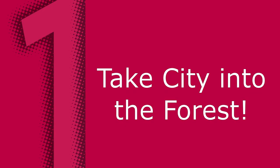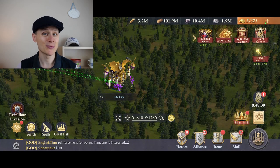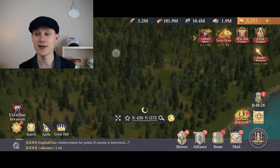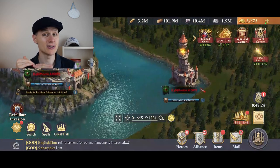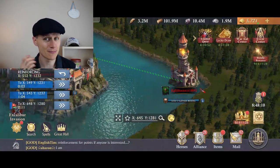Option 1: take your main city into the forest around Avalon and let people hit you. It's a very fast way to get points — you'll be able to take your entire army into the forest, and when you get hit, you'll do the most damage you can possibly do. The huge risk is you're putting your entire army on the line, so if you get smashed by a big player and don't have the hospital capacity, a whole bunch of troops will end up permanently dead.